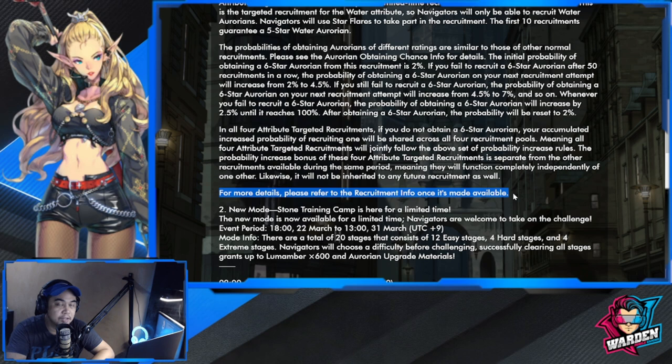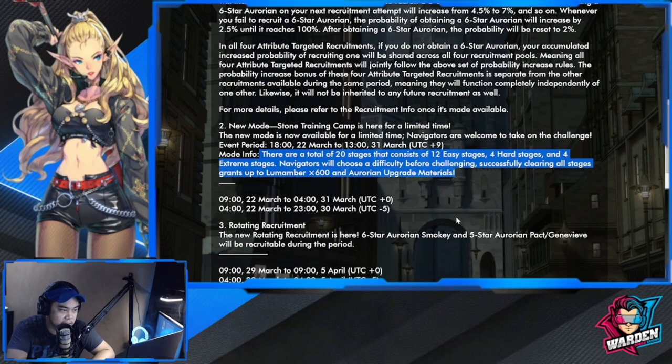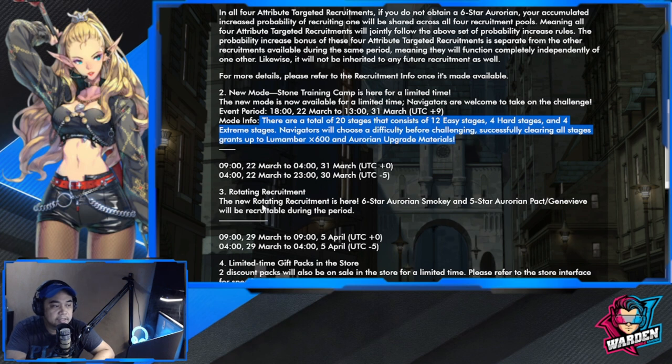New mode: Stone Training Camp is here for a limited time. It's available from March 22nd to March 31st. There are a total of 20 stages consisting of 12 easy stages, four hard stages, and four extreme stages. Navigators choose a difficulty before challenging, and successfully clearing all stages grants up to 600 Lumember and Aurorian upgrade materials.